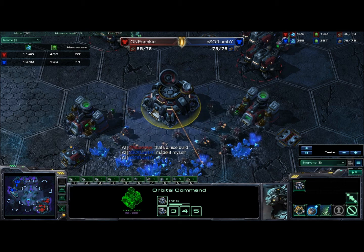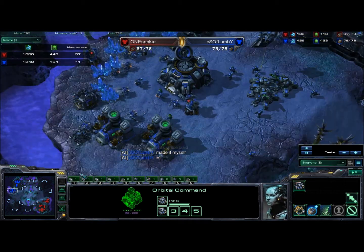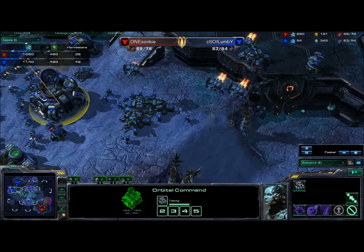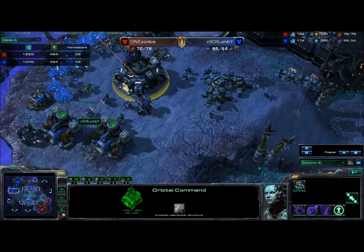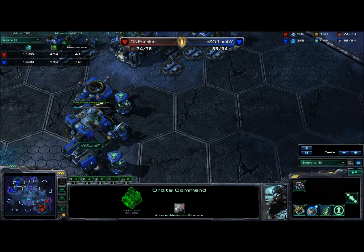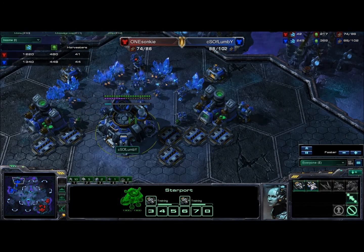On the income tab, Flumby's ahead in Harvesters and is just macroing up here. I would like to see him put down some more production facilities, because he can definitely produce off more once he gets some more SCVs. But right now he's just focused on these, and still macroing well, keeping his resources down.